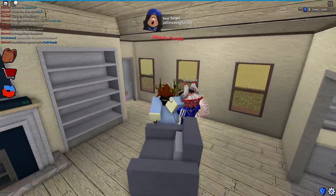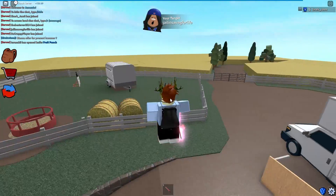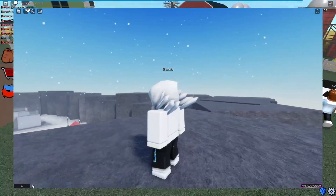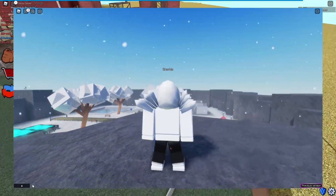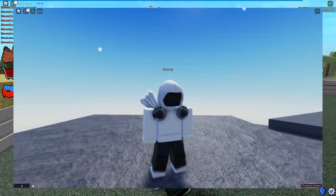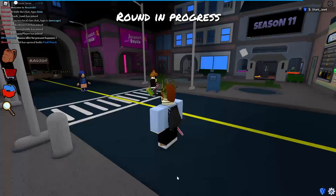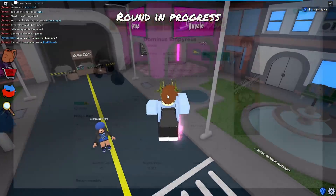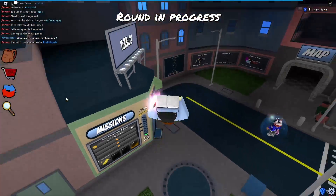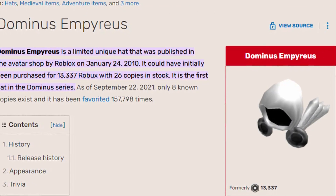Coming in at number two, we have the Dominus Empress. This is one of the most iconic Dominuses — everyone thinks it's the most expensive item on Roblox, but it's actually not. It is worth about 15 million in value, which is absolutely crazy. It was released in January 2010, the same time as the Dominus Infernus, and could be bought for 13,337 Robux — a weird amount, but surprisingly not that much. Only 26 copies were sold and only eight currently exist.